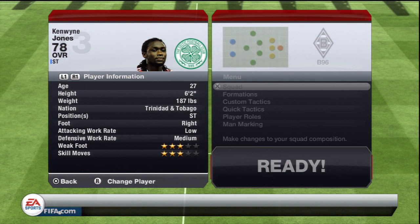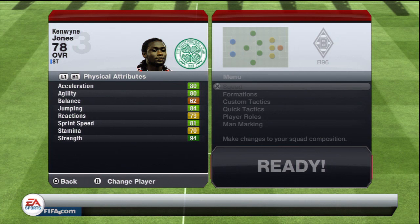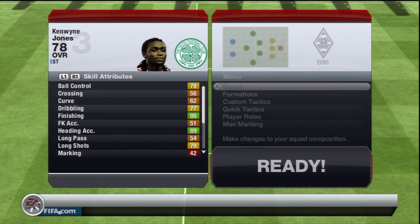As I said, 94 strength is a big big plus on this guy, along with 80 acceleration, 80 agility, and 81 sprint speed for a man of his height. And 84 jumping, which really does go well with his heading.